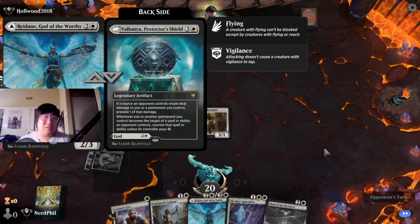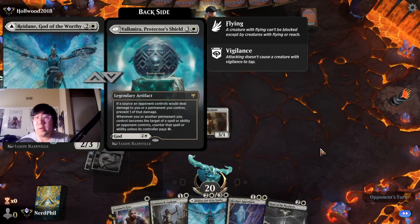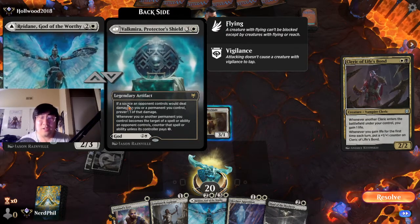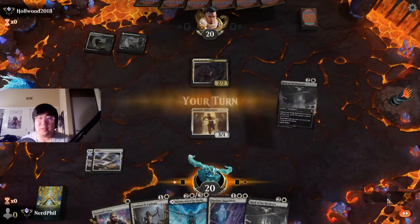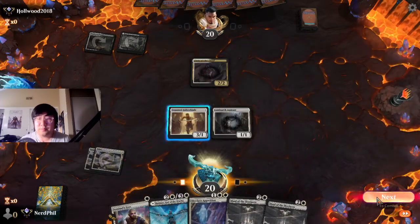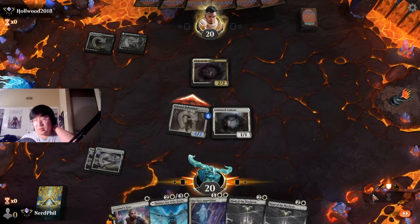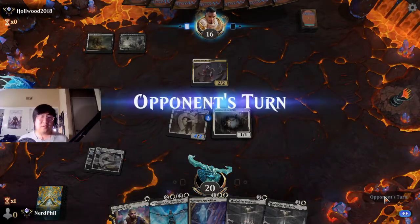Redane's shield side is pretty good if you didn't know — it says if a source an opponent controls would deal damage to a permanent you control, prevent one of that damage. So it does everything a little bit less. Then when you or another permanent you control becomes a target, counter that spell unless they pay one — it's a tax. Pretty hard to pass up honestly.